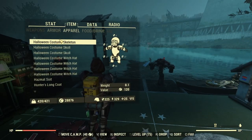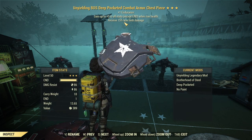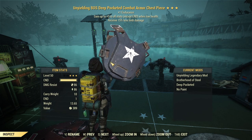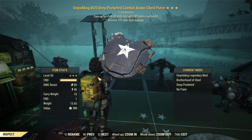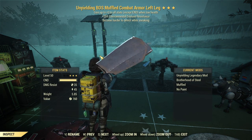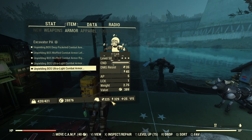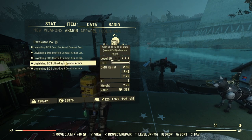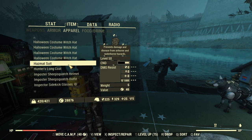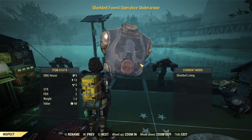I'm rocking a full set of heavy combat armor, modded with full annealed inserts and the Brotherhood of Steel main mod, which increases resistances quite nicely. All pieces are Brotherhood of Steel heavy combat armor, giving us a total of 325 ballistic and 329 energy resistance — really solid stats. We also have 25 cryo from a legendary effect and 5 radiation from the under armor.